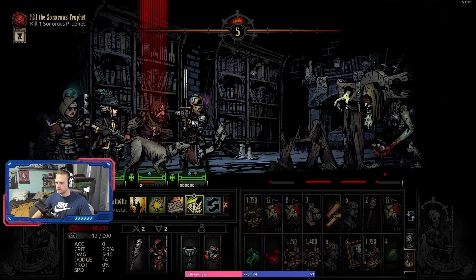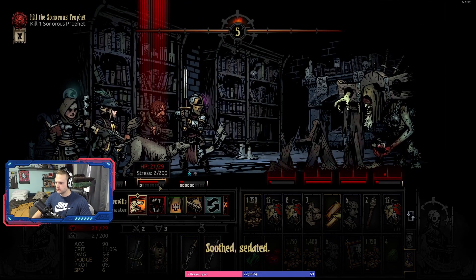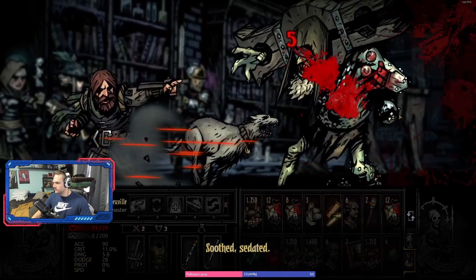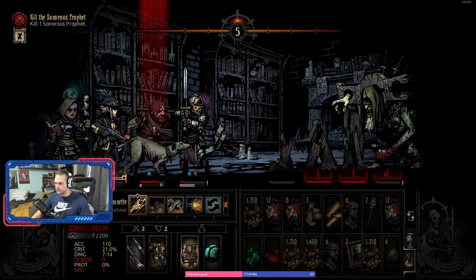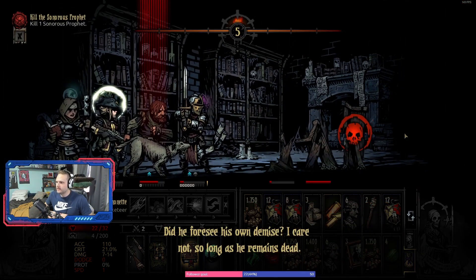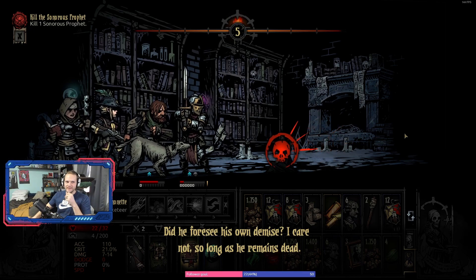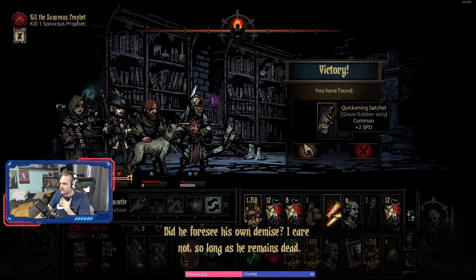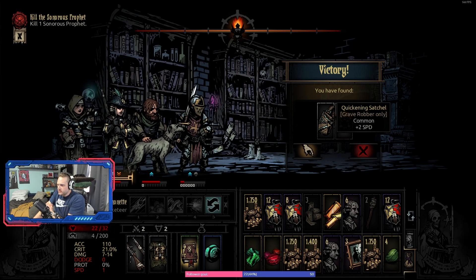Maybe we can go for a team heal and see if we get a crit or two — but hey, that was a good heal. There we go, and then this should do it. We did it! Heck yeah! First time ever going against that guy. Rave robber item — what is that? It's just plus two speed.